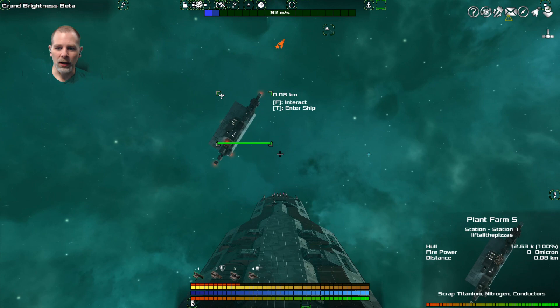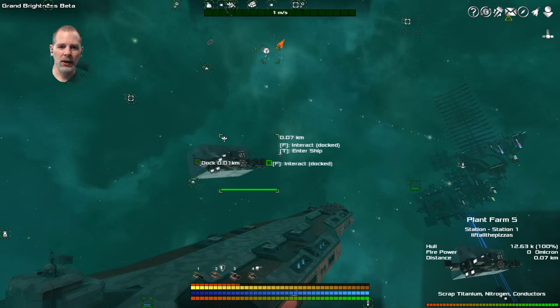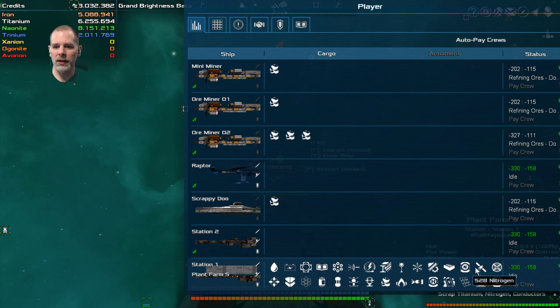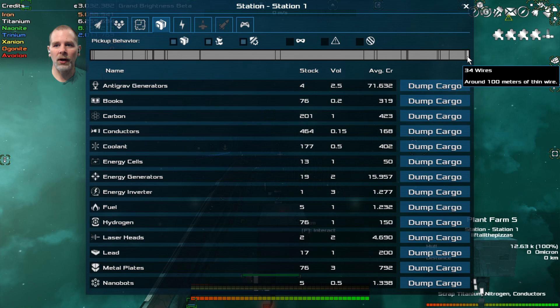This is our station that we created, if you recall. At the end I had a whole bunch of cargo in the ship that I didn't want to carry around with me all day. What we did was we went into build on this and we added this giant cargo thing on it. This ship has a ton of cargo on it. The cargo is full, that's why.